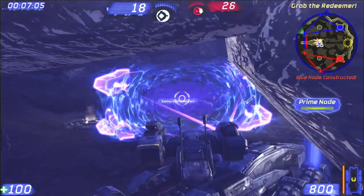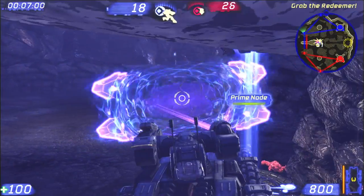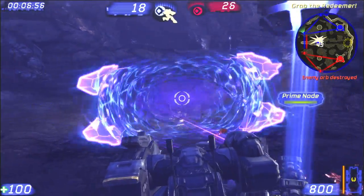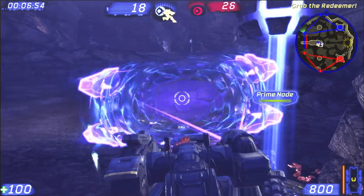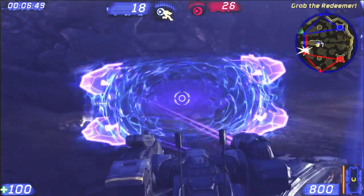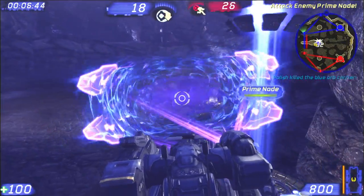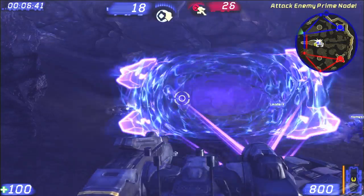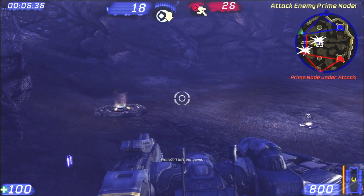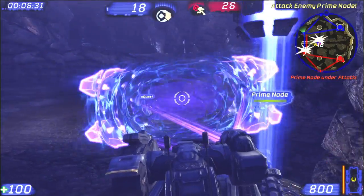If red holds that mine to zero, that's 20 points off our core and we've only got 18 left. We got the mine node, so we're good. Now we can take the enemy Prime — and now it's being attacked, so there's some good coordination going on. We've got 33, 37, 30 seconds to go on the mine. If we can hold that, we can whittle them down pretty seriously, and it wouldn't take much after that for us to win this. But it's coming down to the wire.